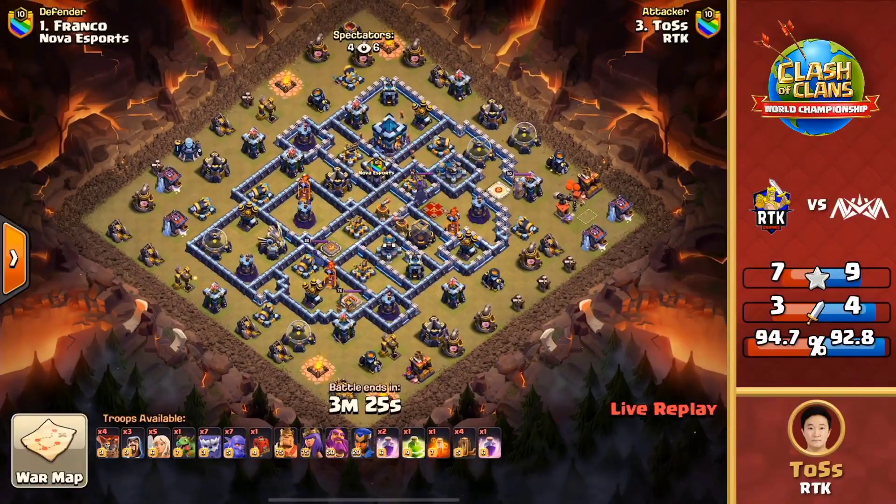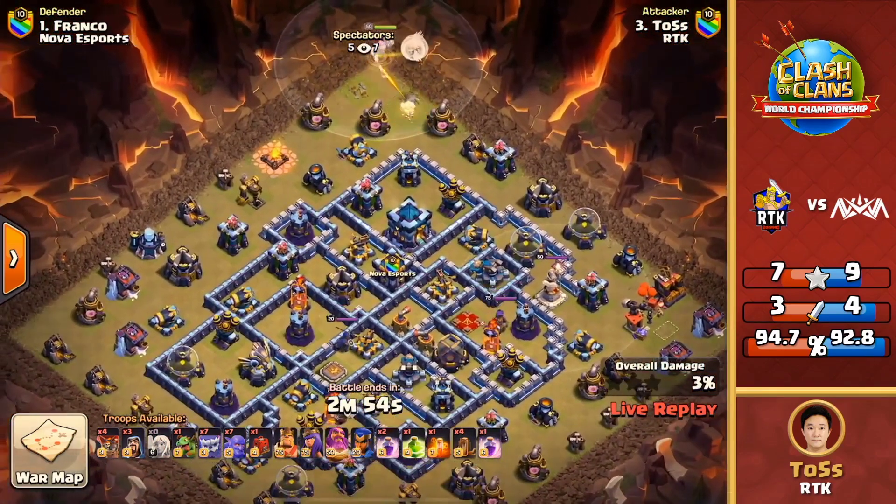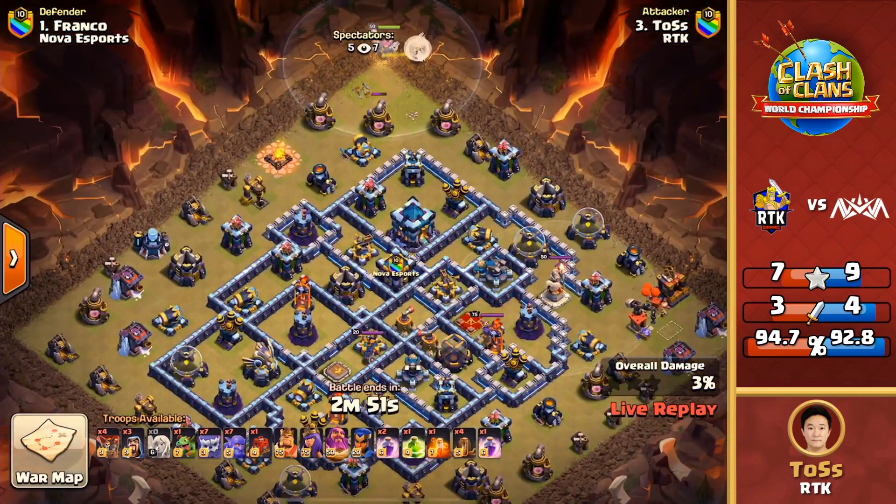That one had me nervous with all those buildings up — but Nova finally gets that triple! RTK is still slightly up on percentage with their next attack, so we'll see how they do. This is still anyone's war — remember, the loser of this war is eliminated from this qualifier. Both clans lost their first match, and if they lose this one they are completely out. The next attack is coming from RTK — they have the grand warden up top starting it off, going in with quad-quake yetis and bowlers.